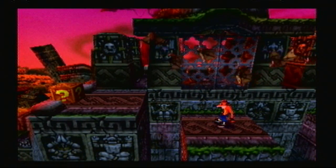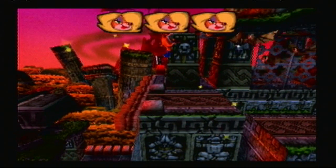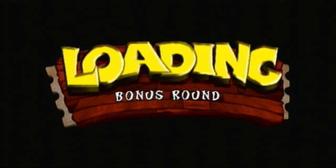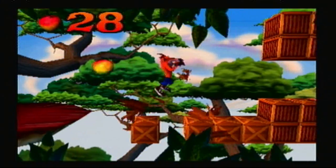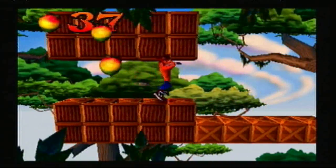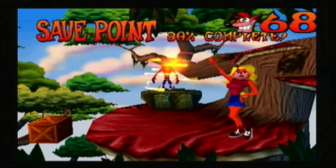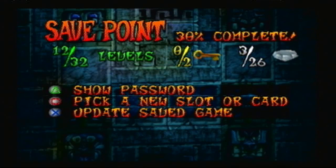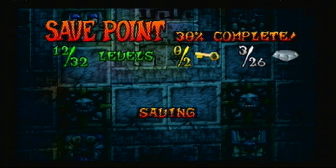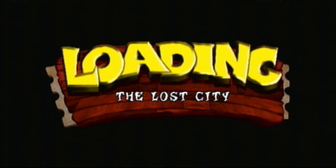We're almost to the end of the level, which is good. But first, we gotta do the Tawana thing, of course. This one I'm just gonna go straight to the end — these are really just meant for you to get extra lives. They don't count towards the boxes or anything, so you're fine. And you can only go through a bonus round with Tawana once, just like embryo stages and all the other ones.